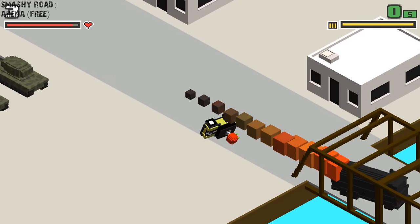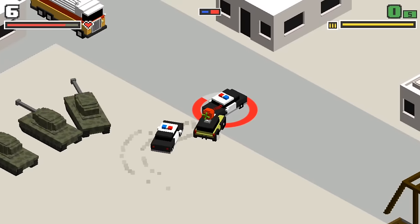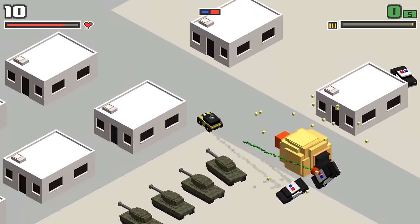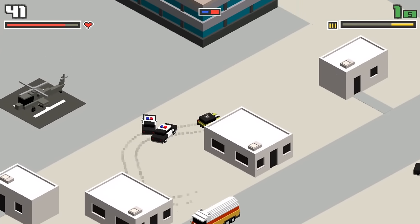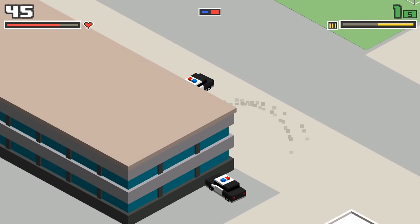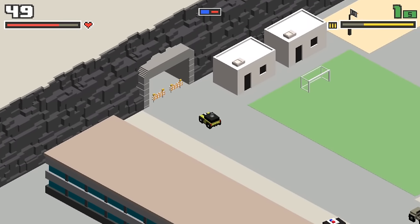Next, we have Smashy Road Arena. Your objective here is to outrun and evade various police, SWAT, and military pursuit vehicles, all while trying to pick up cash and usable items. You also have to avoid dead ends, corners, and sudden drop-offs. The controls are simple as can be. You tap the left side of the screen to go left and the right to go right. Overall, it's a good game to pass your time.